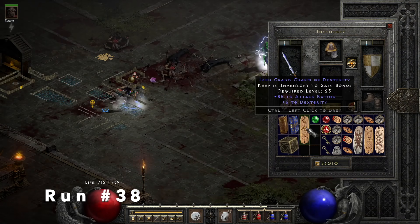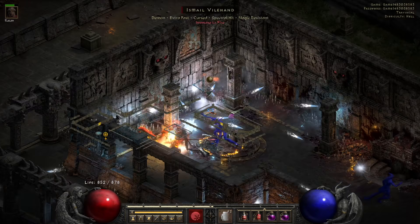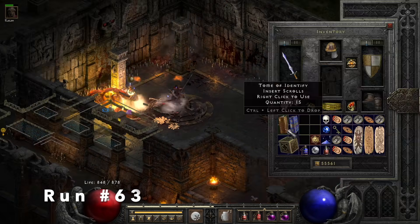Run 38, we find a pretty decent attack rating dexterity charm. Good for melee characters — you really need attack rating in Hell mode to hit monsters as a melee character.